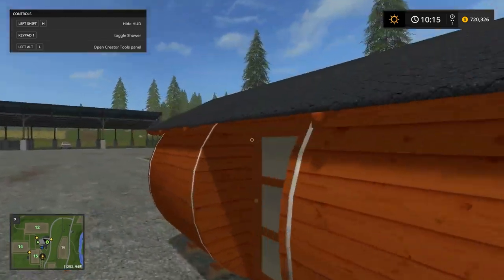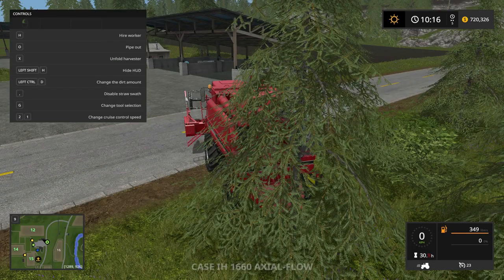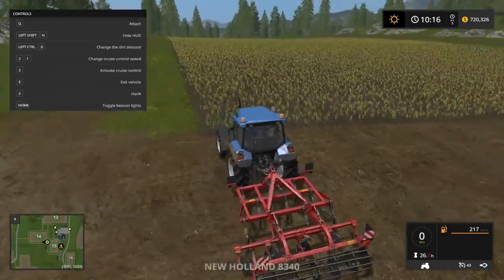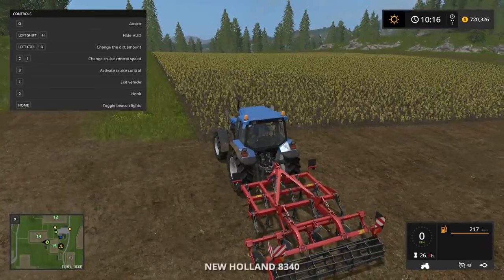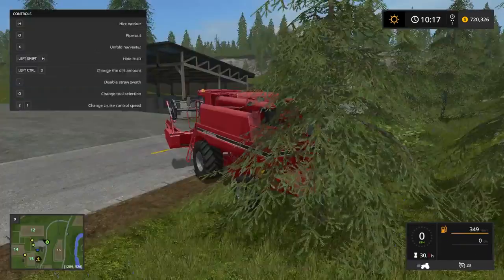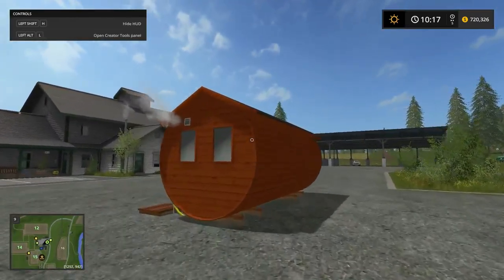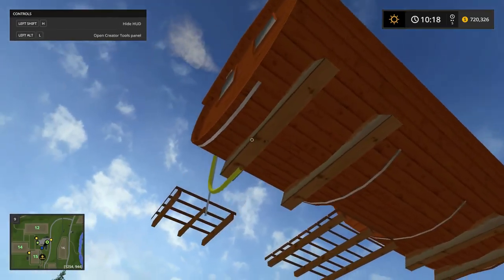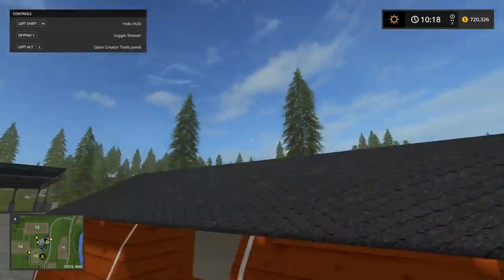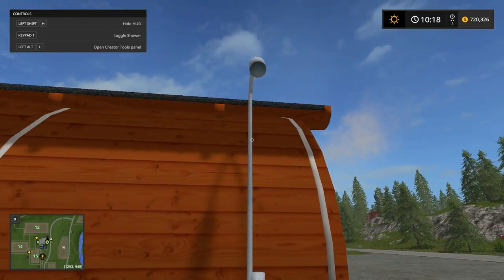Let's see if there's anything else to do. Can I get inside the sauna? No, you can't. So I guess that's all this sauna adds — just a little bit of pointlessness, because what would be cool is to actually get inside. There's no way to get in, which I would have liked because it would be really cool to see the inside. So the only thing you can currently do is turn on the shower.